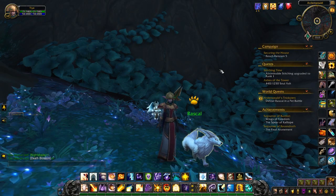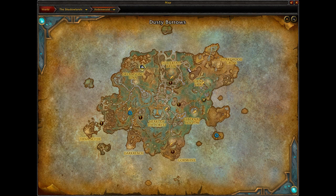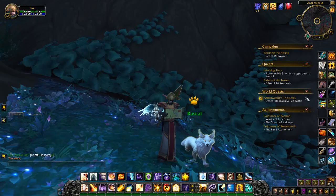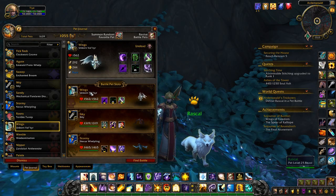Hello gamers, it's softkitty99 and today we're in Shadowlands, we're in Ardenweald, and we're going to be taking a look at a pet battle world quest up here at the top of the map. The quest is Ardenweald's Tricksters, to defeat Rascal in a pet battle. For this fight I'd like to use one of my very traditional little teams.